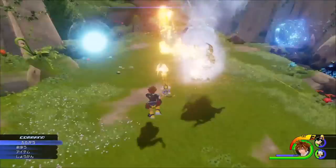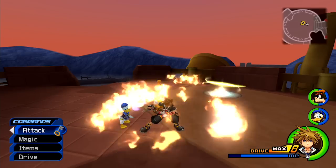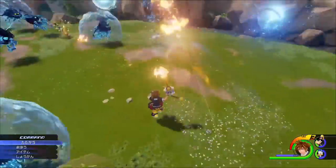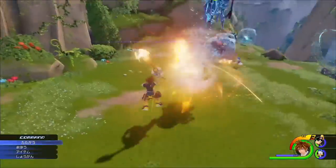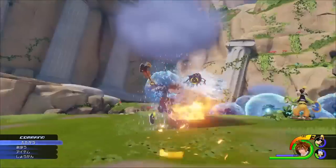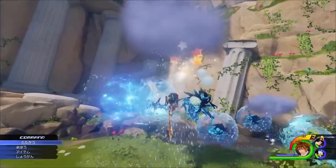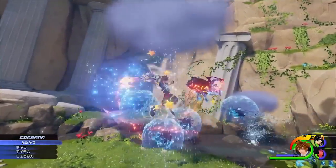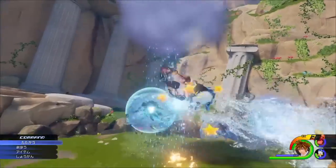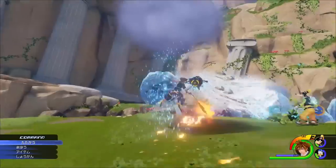When Sora casts fire on these guys, we can clearly see that fire has been changed back to the Kingdom Hearts 1 style of fire spells. In Kingdom Hearts 2, fire was more of an area of effect attack around Sora, but in Kingdom Hearts 3, it looks more like the Kingdom Hearts 1 projectile — except now Sora can run while casting spells. This Water Heartless also casts out a rain cloud effect over Sora that stays for the duration of the fight. Sora's HP doesn't seem to go down while it's cast, so this is definitely some sort of status effect, similar to poison.